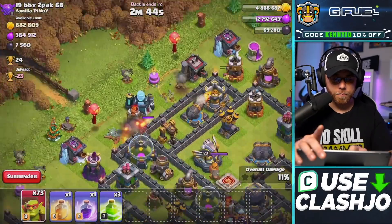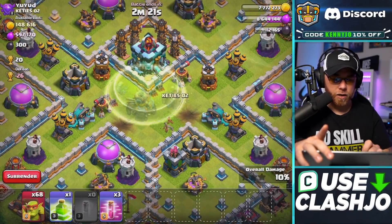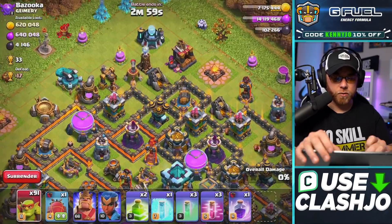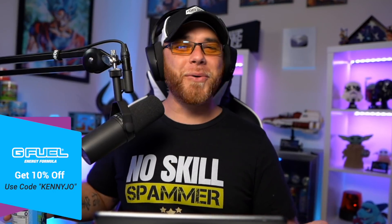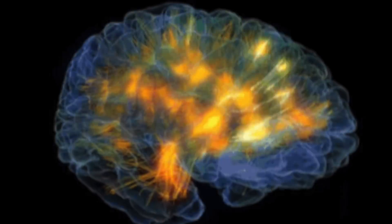I was able to self-correct a little bit by finding a base with 11,000 dark elixir and a base with a massive hole in the center. I decided to listen to the audience and adjust my spells to add some haste and invisibility, and crack into a G Fuel energy drink for an IQ boost. This might not be a good idea — I might crash in an hour — but we'll find out, we'll do this together.